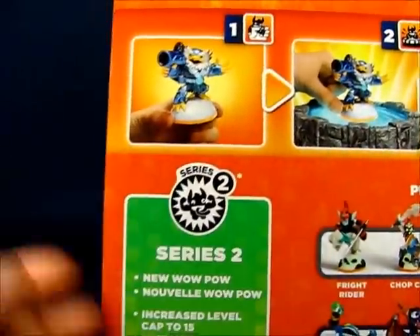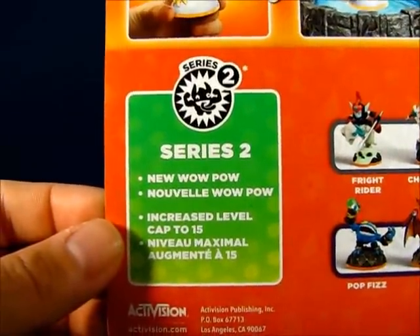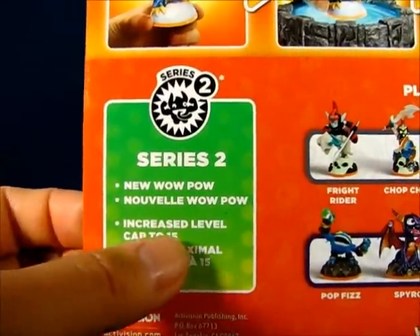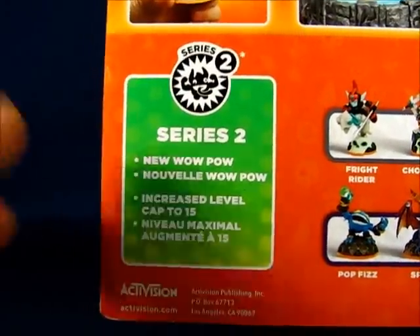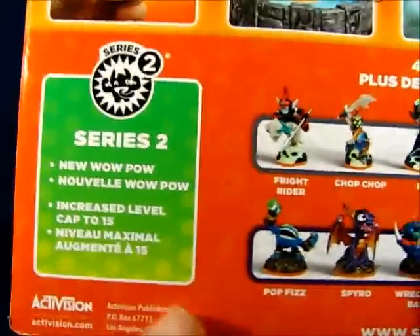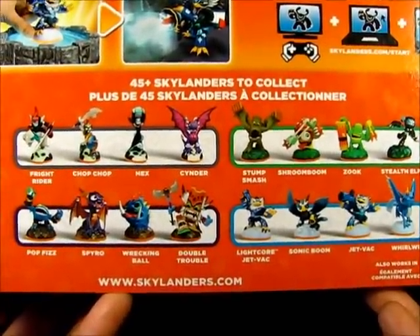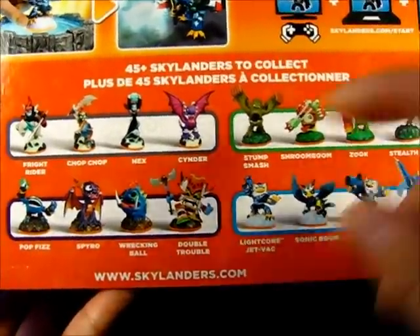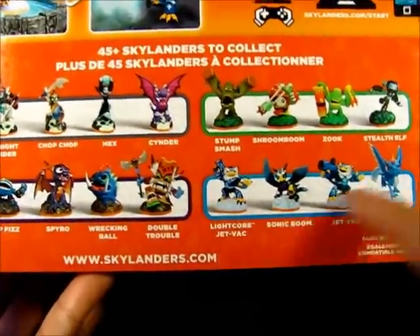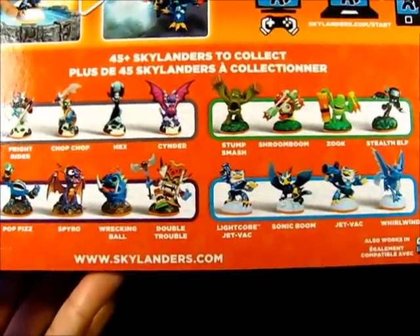We have a Series 2 logo here specific to Series 2 characters. Some of the nice things included are a new WowPow ability specific to Series 2 and an increased level cap to 15 — though that's not really limited to Series 2, as Series 1 characters can be leveled up to 15 as well, so that's a bit misleading. There's also a preview of different characters in Skylanders Giants that you can collect, showing the undead, life, magic, and air factions.